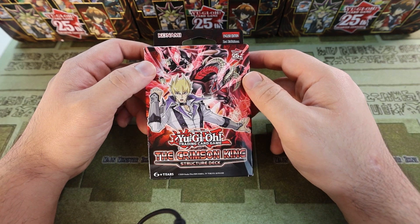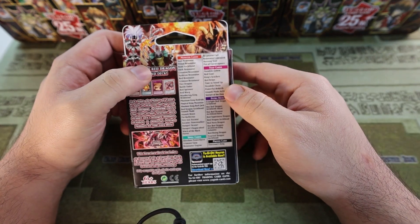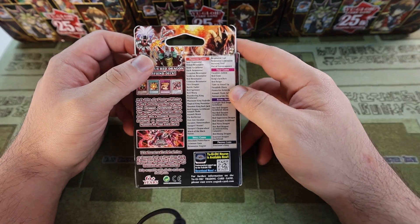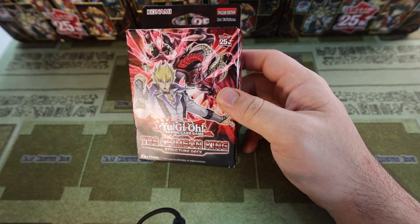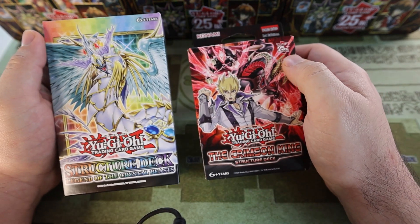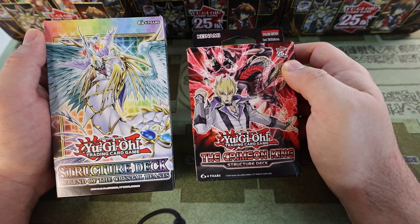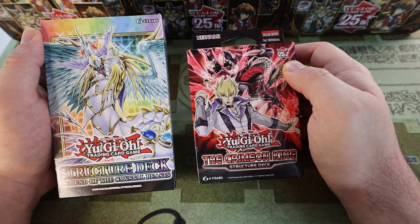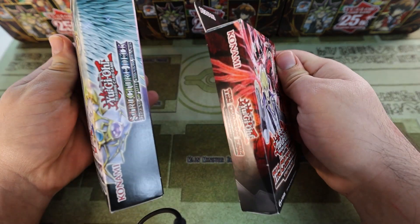Alright, let's get straight into it. This is the Crimson King structure deck — it was just released a week or two ago. It's got new Red Dragon Archfiend support and is obviously based off of Jack Atlas from Yu-Gi-Oh 5Ds. Before we open it, I'll show you there's something majorly different from previous structure decks: the size of the box is phenomenally smaller on the new one.